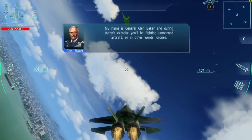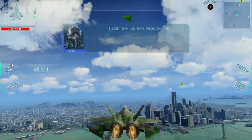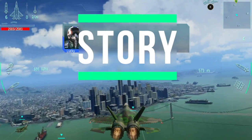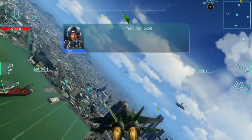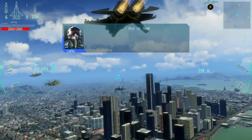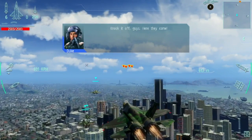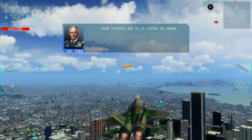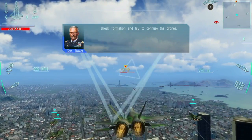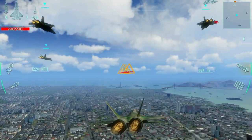This particular game has mobile roots for sure. Sky Gamblers: Afterburner does offer a story, but there wasn't anything here that had me really caring about my character, which is a little bit of a shame. There is some dialogue here and there, but not always, and most of the dialogue between you and the other pilots is on-screen text.